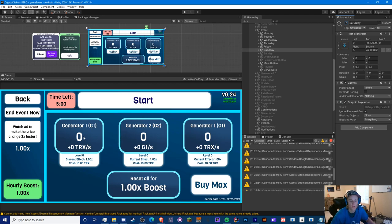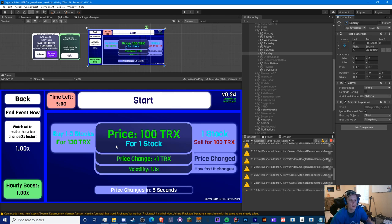This is the new Wednesday event replacing the old exponential one that had 10 generators producing Tron exponentially — it was really broken. The new version has just three generators: generator one produces Tron, generator two produces generator one, and generator three produces generator two. It's the same concept but with slower growth, and there's also a prestige mechanic here.